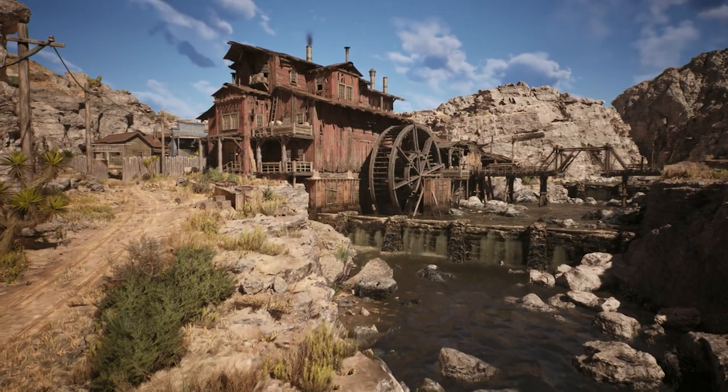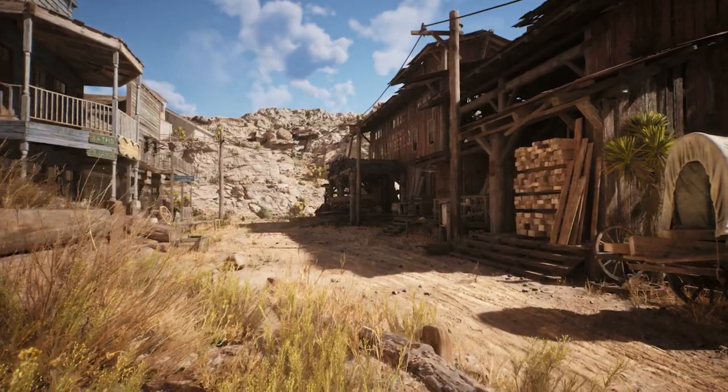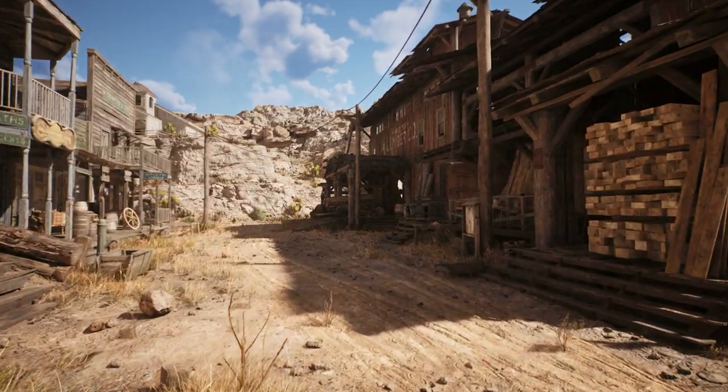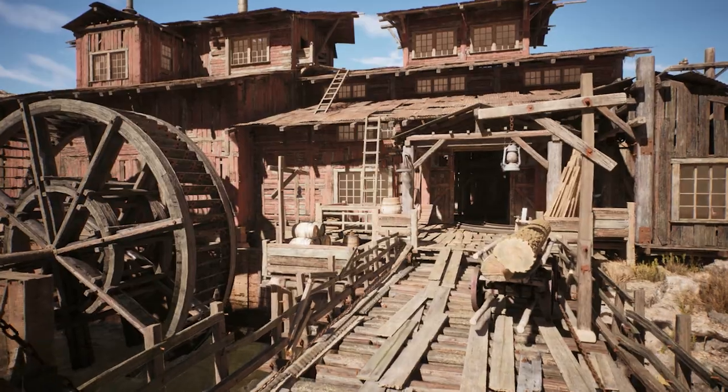Take a journey back to the Wild West with our Old West Learning Project. Ride off into the sunset with seven free 3D asset packs, including almost 400 meshes, alongside a beginner-based tutorial and a deep-dive livestream with insight on how to use them.